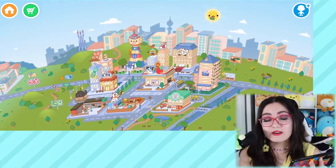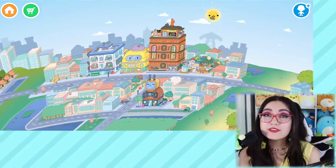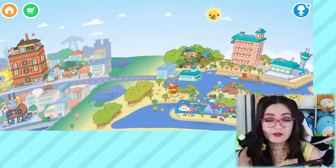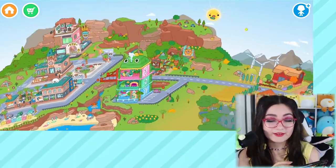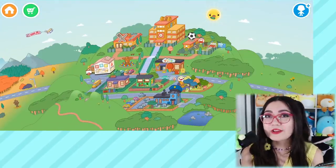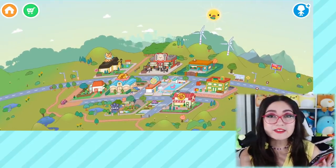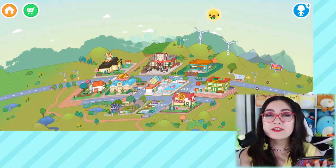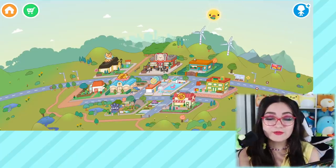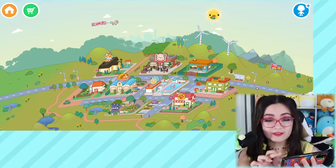Basically you have this main hub world full of a bunch of different districts you can explore, and all of these little buildings you see are places you can go inside of — super cool, so many places to go. But I think first we need a character. We need me in this game. I did already make myself, but I feel like I need a better one because I made my boring self, so let's make my froggy crossing persona. I'm going to click the little plus person icon and head into the character creator.